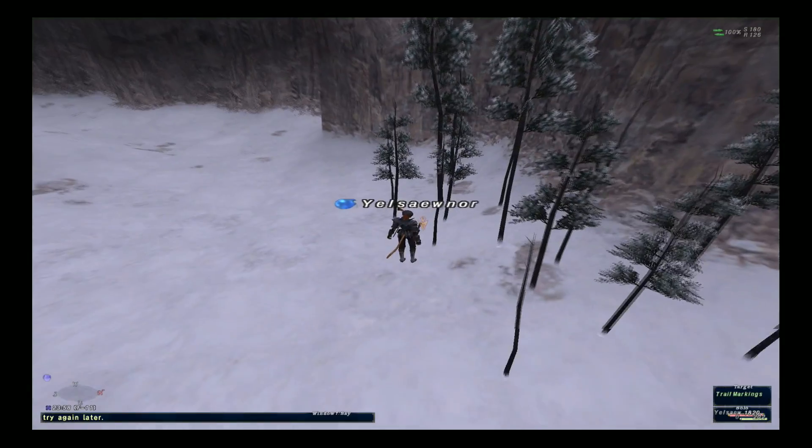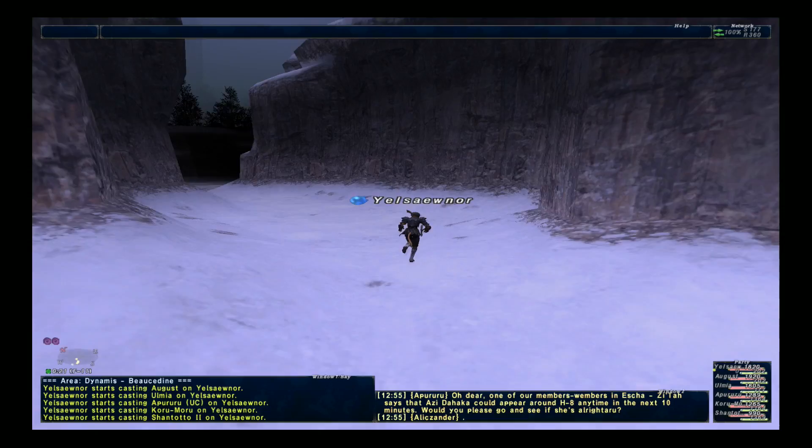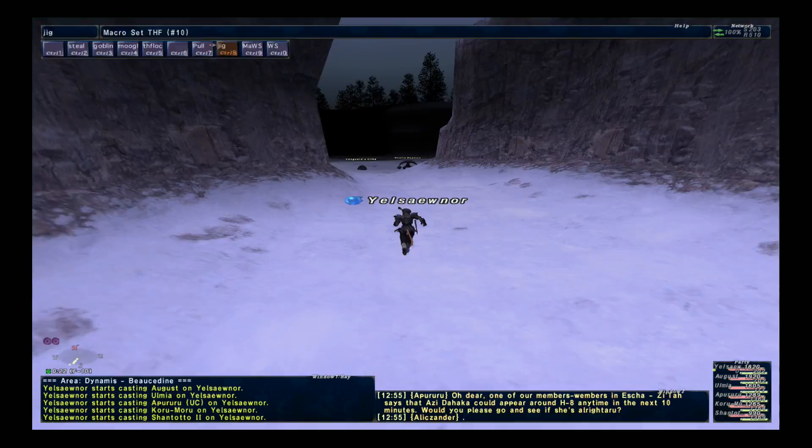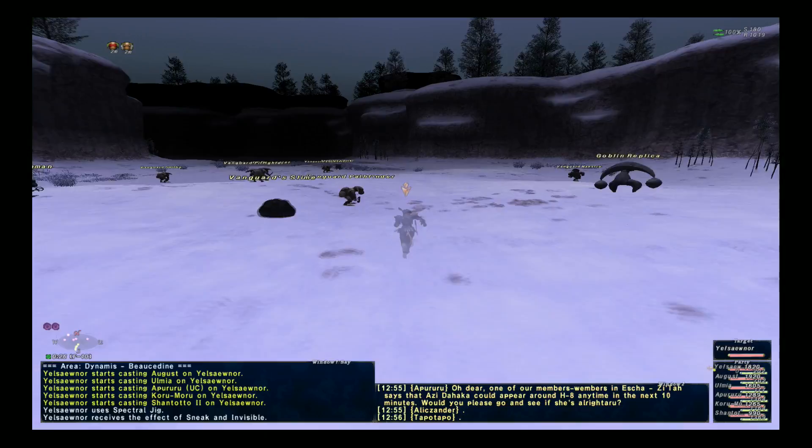Hey there everyone, this is Cloud Chief and in today's video I wanted to go over clearing Glacier. The zone line to enter Dynamis Glacier is right by Ragnamount Pass. There are a ton of things that you can end up doing in Glacier, and I want this video to focus on just getting the time extensions and then what you need to do to go about clearing the zone.